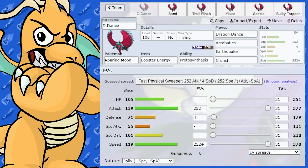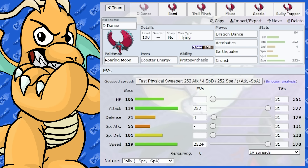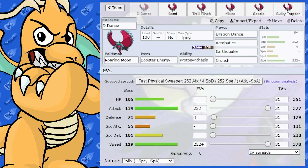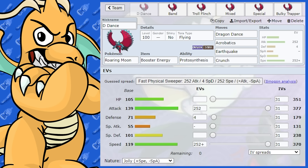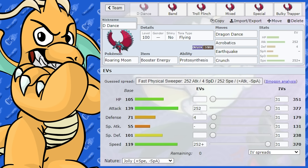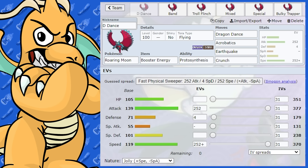First off, we've got a Jolly Nature with max speed and max attack EVs. With the Jolly Nature, that actually gets it up to a pretty nice speed stat. And with the attack stat, you've still got Dragon Dance to increase its attack and speed at the same time.